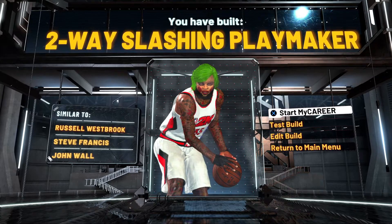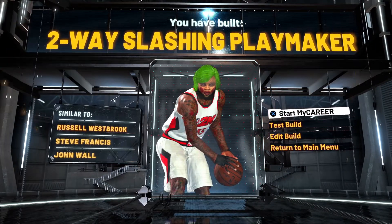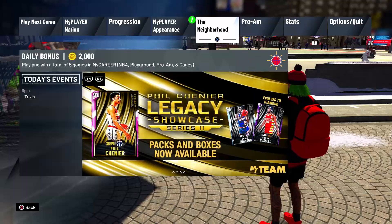Press yes, and now you've made a two-way slashing playmaker. I'm gonna show you guys how I have my badge set up and my stats at 98 overall, then I'll see you guys when I get into the park.